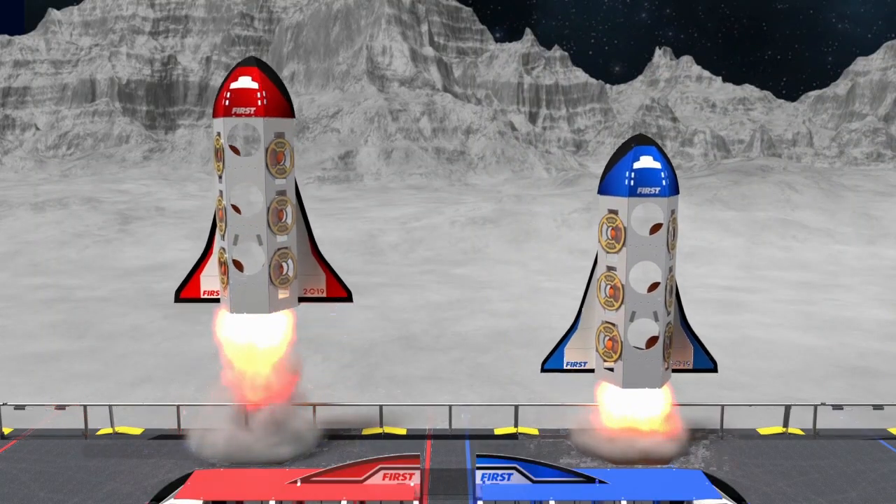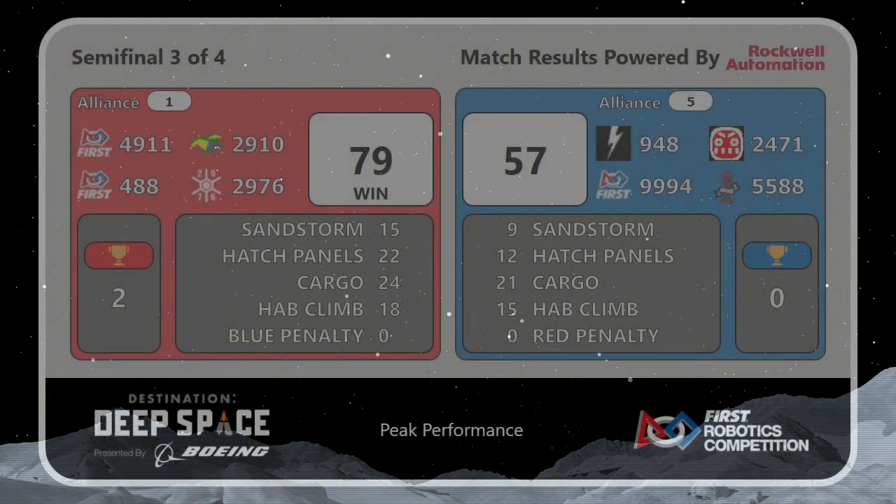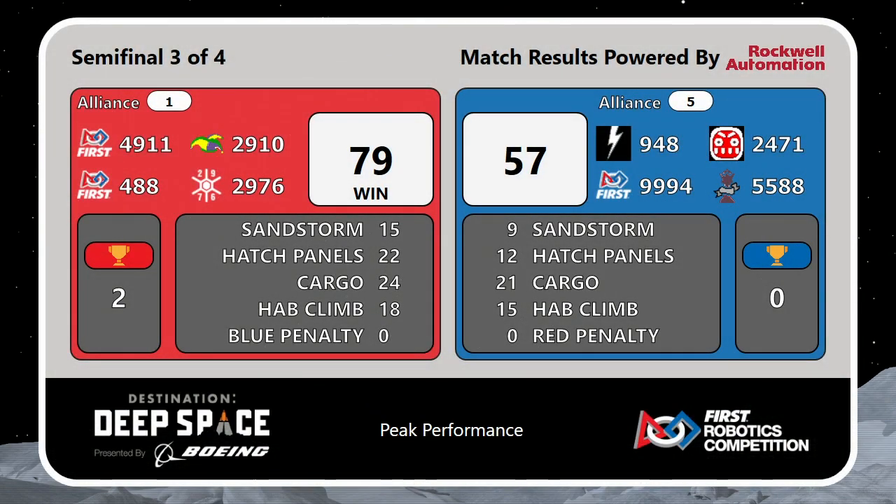Scores are official for semi-final match three, and advancing to the finals it will be the Red Alliance with a score of 79 to 57. 24 points to cargo, 18 climb points, and 22 points worth of hatch panels helped propel them into the finals to face whoever wins semi-final series two. Shout out to Alliance five — they're in blue, semi-finalists here at Peak Performance, captained by 948 NRG, and joining them 2471 Mean Machine, 9994 Cyber Knights B, and 5588 Rain Robotics.